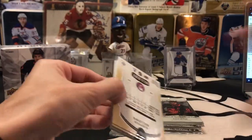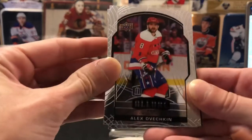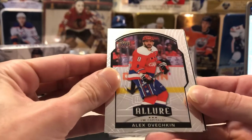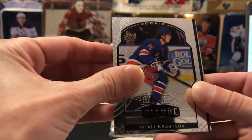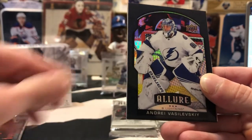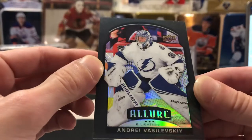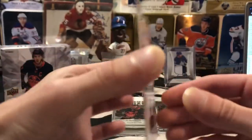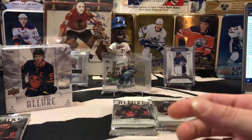If you guys remember from last year, these boxes do have one autograph and one mem card each, so somewhere in this box we'll find an autograph and somewhere we'll find a mem card as well. We got a base card of Alex Ovechkin, we've got a rookie of Kravtsov from the Rangers, and it looks like we've got another black rainbow parallel — this one's going to be Andrei Vasilevsky for Tampa Bay. Just like the first pack, that one's going to be going to Ben. Tampa Bay, nice hit Ben!